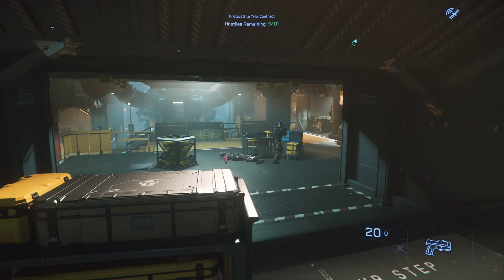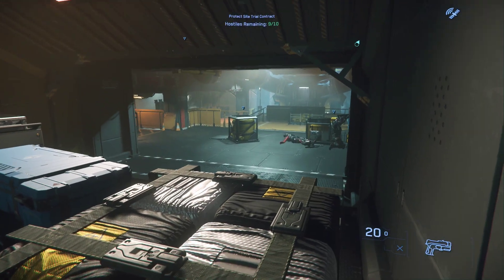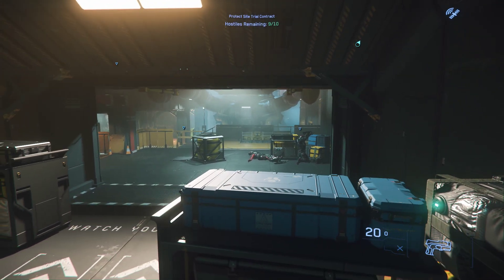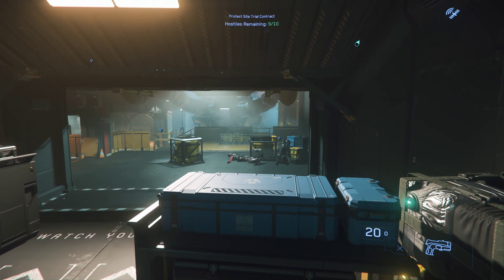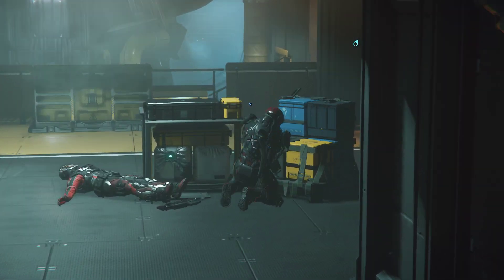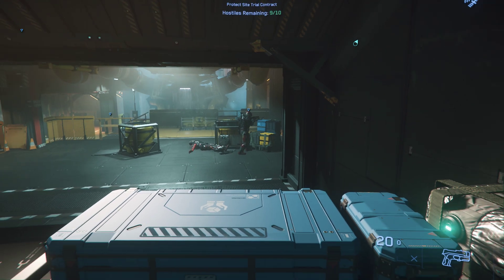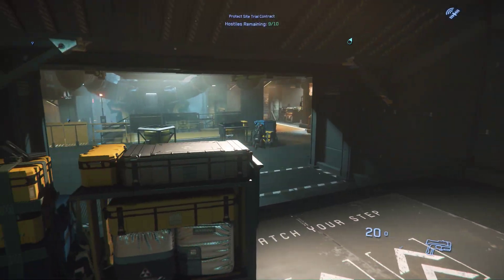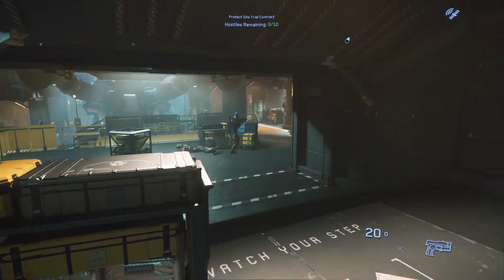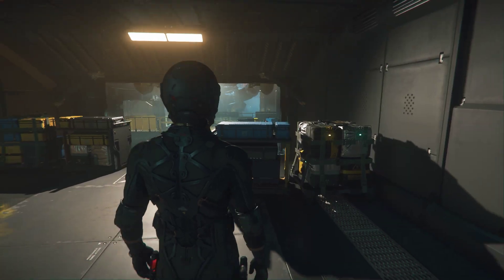Hey everyone, this is Star C Dad and right now I'm trying a bunker mission on the new 3.17.2. As you can see, first off you'll notice the good guy NPCs have a little marker above them, so that should definitely help with friendly fire.